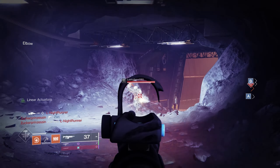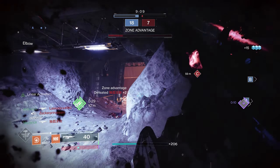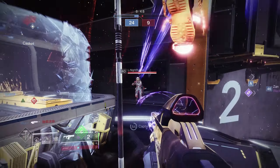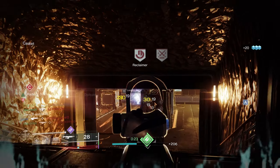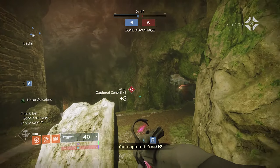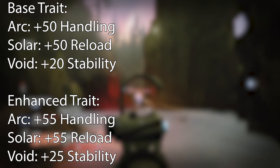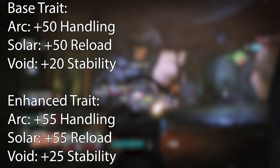Threat Detector and Elemental Capacitor. This is a very strong perk combination that is both very reliable and very easy to use. The added stability and handling with Threat Detector goes a long way to help the somewhat average stats of the gun. By adding on Elemental Capacitor, you can essentially have near max stats for the stat governed by the respective subclass. At least when talking about light subclasses — meaning near max stability when using void, near max handling when using arc, and near max reload when using solar. Here's a breakdown of what Elemental Capacitor does: when using arc and solar respectively, you get an increase to handling and reload speed by 50, and when using void, you get an increase to stability by 20.